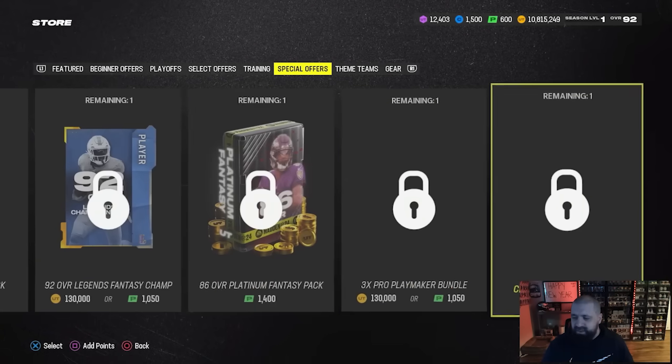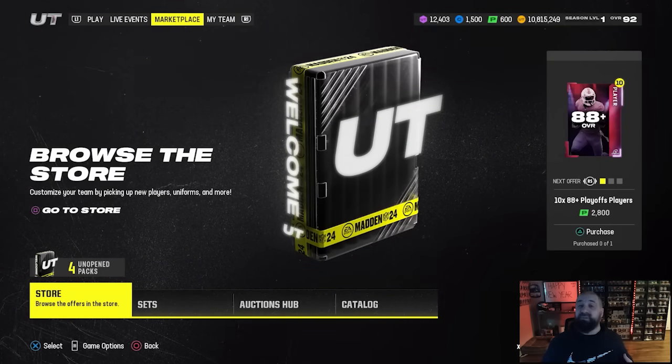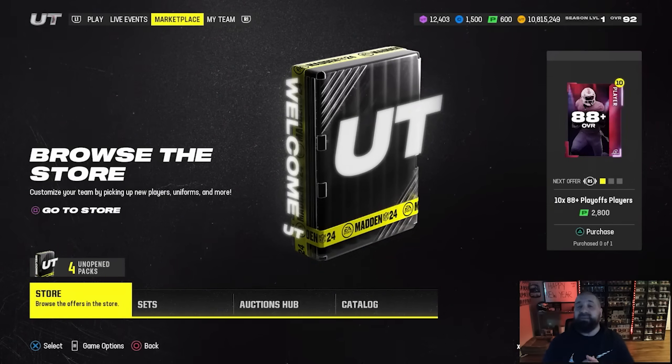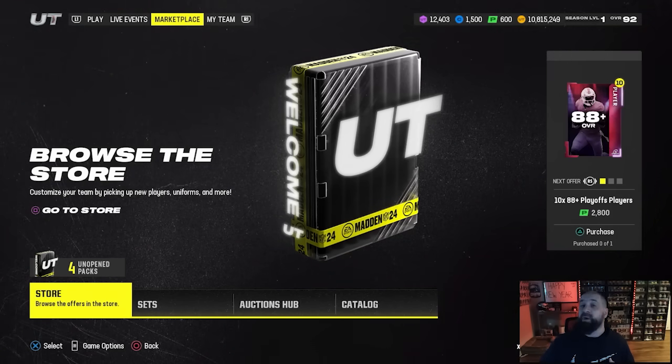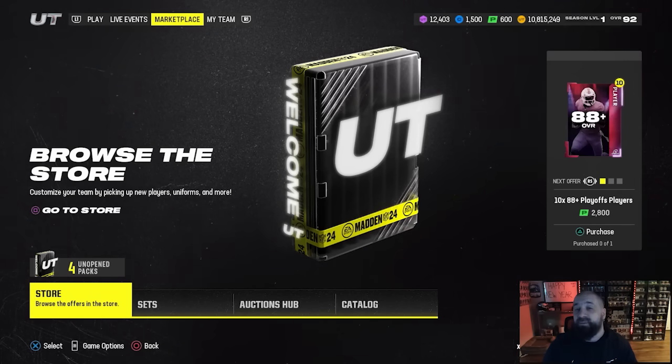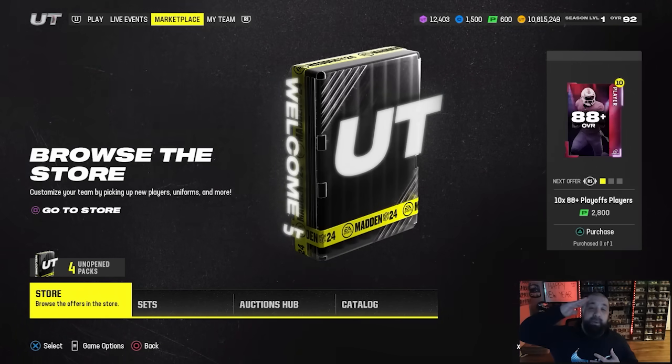That's it for the store. Go knock out your solos, get those house rules wins, grind that field pass - there are tons of good free rewards in here including that free 94 overall. Eventually I will drop a video going over the best card to take out of that pack along with the 91 pack from the solo challenges. Thank you guys for tuning in, my name is Popular Stranger - peace.